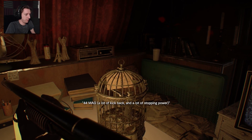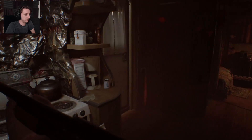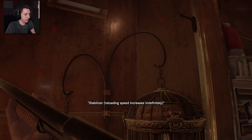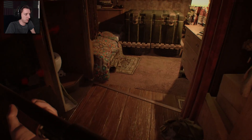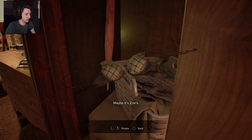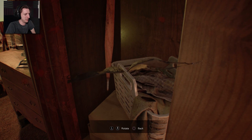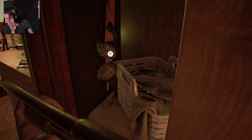44 mag — lots of kickback and a lot of stopping power. That's cool. So they do have a kind of shop system. Reloading speed and health — kind of lean towards health. What's this? Oh, it's just a bra. Maybe it's Zoe's or Mia's — got good taste in bras.